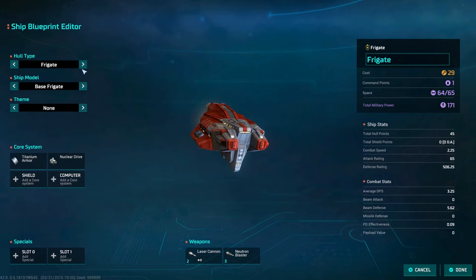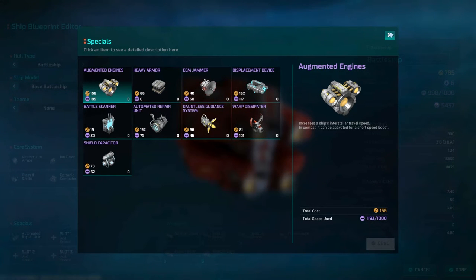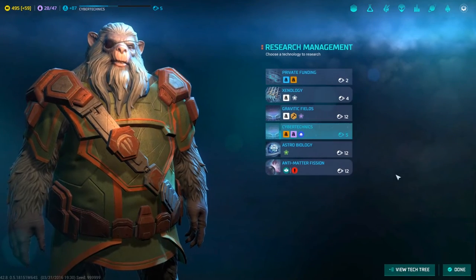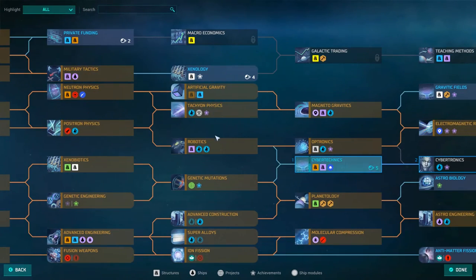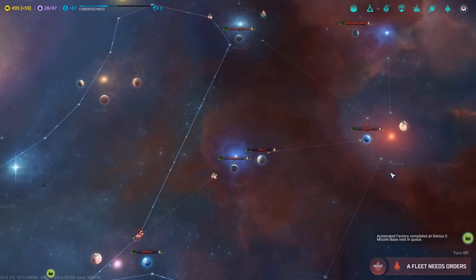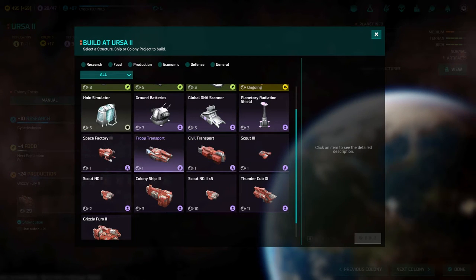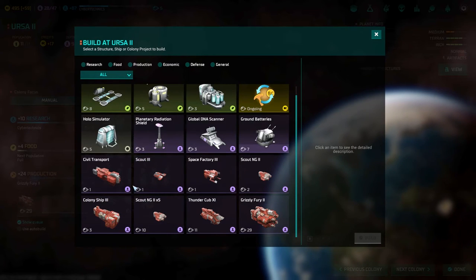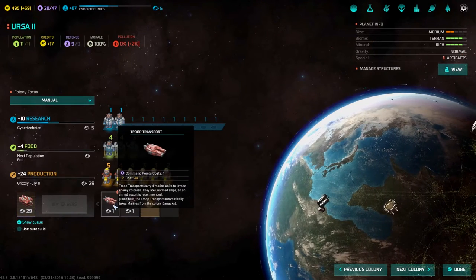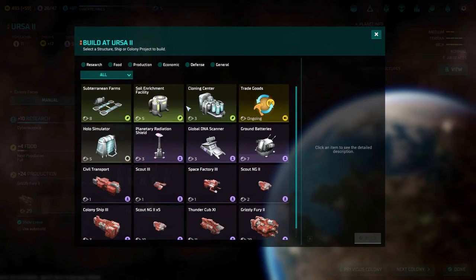Checking the design menu — cruiser, destroyer — I don't see it. Maybe we're still waiting for that technology. Let's look at Ursa because we can build everything there. Civil — troop transport — yes, we can build troop transports! Let's get a couple of those. We can only build a limited number. Each troop transport carries four marines, which makes sense since we built marines with our marine base.